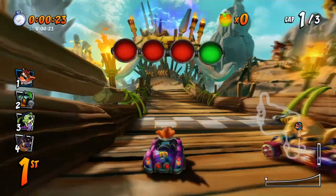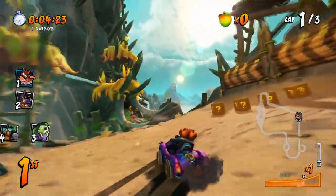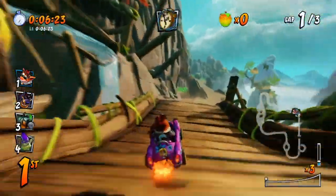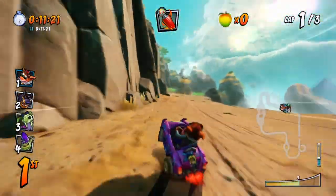Howdy everybody, my name is Richard the Revolver and welcome to a very simple episode of Crash Team Racing. Today I'm going to be showing you guys all three letter locations of the C, the T, and the R on the brand new map, Prehistoric Playground.